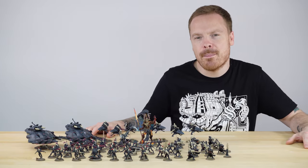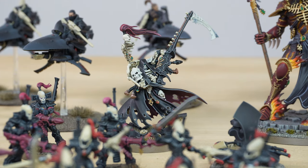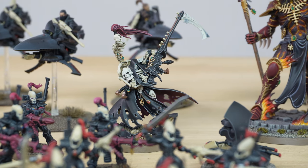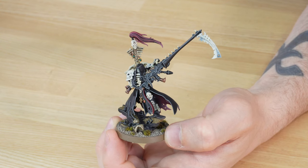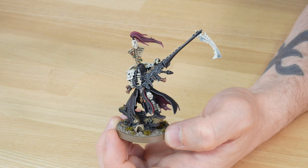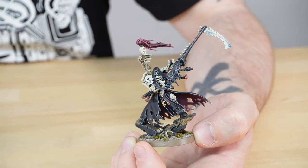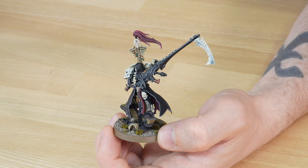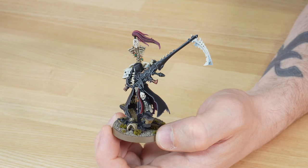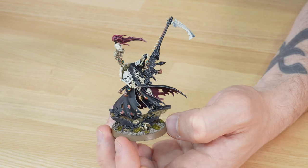First up, let's have a look at Maugan Ra, one of the characters from this army. I want to jump straight in and have a look at this awesome Phoenix Lord in more detail. Right from the get-go, this miniature lives up to his name of the Reaper, covered in all those visages of death. You've got the skulls and the black obsidian kind of look to him across the model — the cloak, the headdress, and all the awesome details across the miniature rendered in a really dark black tone.